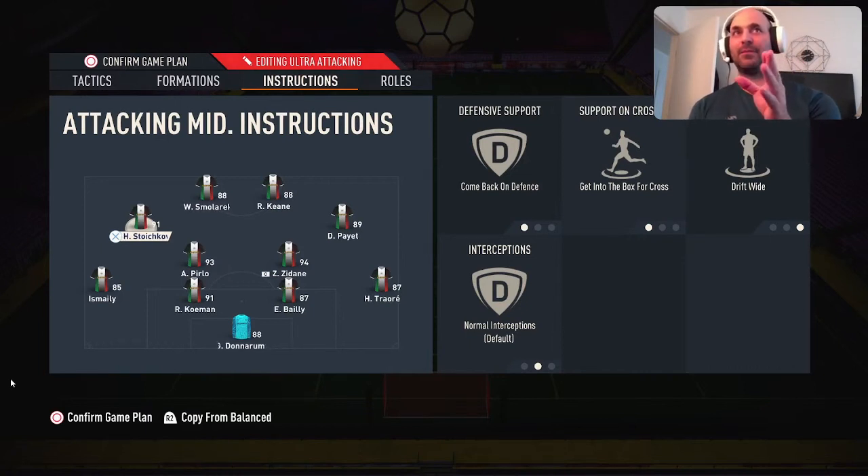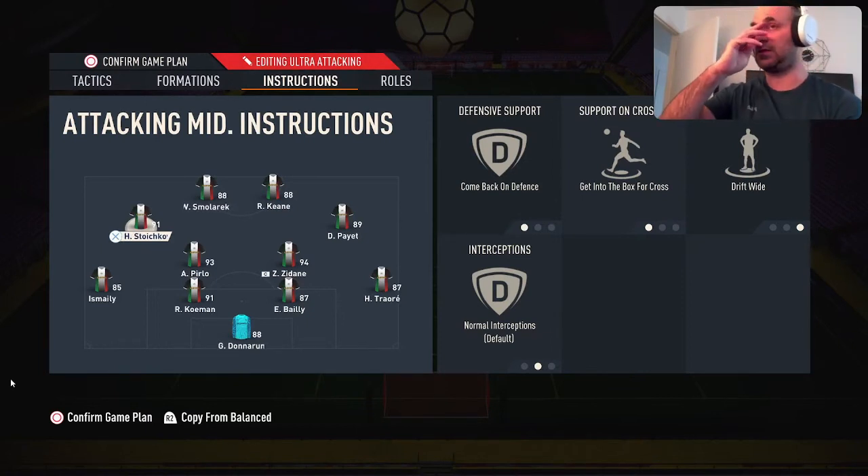I saw a video talking about drift wide and at first I wasn't too sure, but after using it I realized it's definitely a good tactic in the 4222. It definitely helps open up your opponent's defense, and when you get into the box your players seem to go to the far post, which helps for people that like to take crosses.